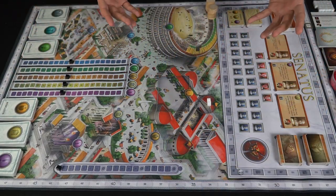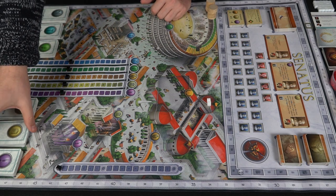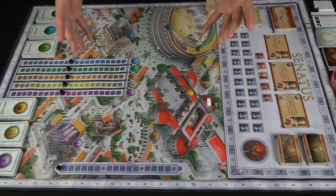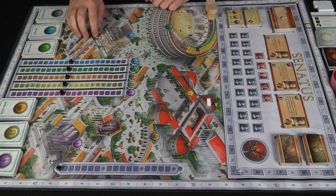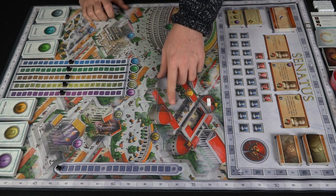Controlling senate seats is very important because you get a lot of points as you do so. You only have a certain amount of influence in the game, so as you pour it out you'll realize you have no more to spend and must take influence away from other areas. The player with the most points wins. Here's everything included in Senatus by Gray Mass Games - the game board with six different deck locations, three on each side.